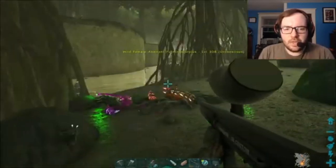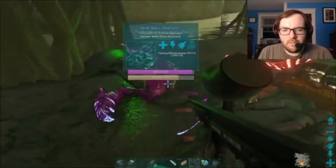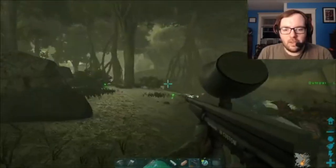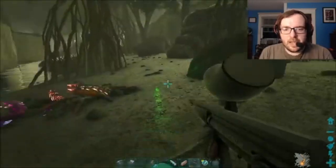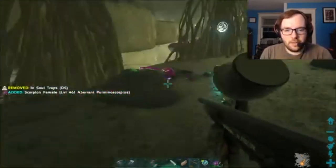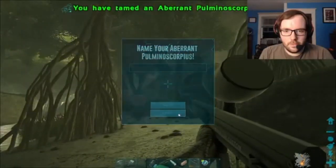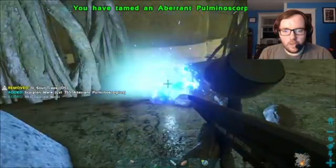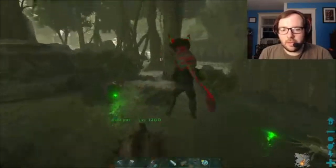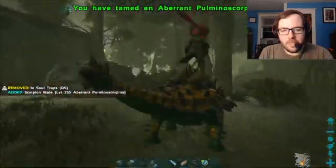I guess we'll wait for these three to tame and maybe go out and find another Scorpion, because I'd like to try and get an imprinted Scorpion. And then if we find a Tenacious Scorpion at some point, we could use the imprinted Scorpion to knock it out. That's the first one tamed, just gotta wait for two more. That's the second one tamed. And that's the third Scorpion tamed — all three done.